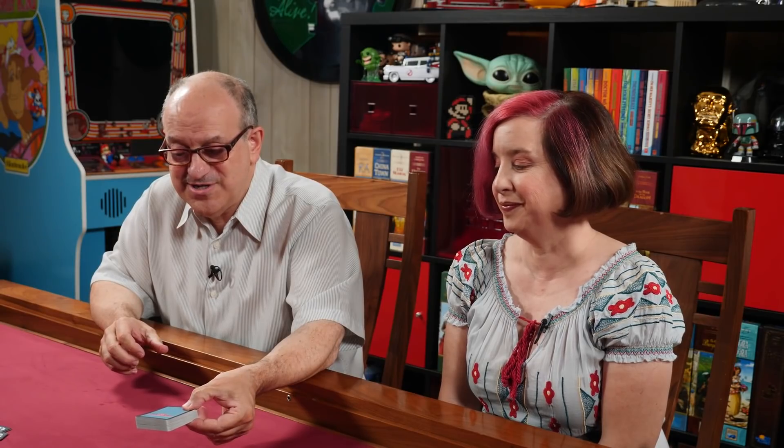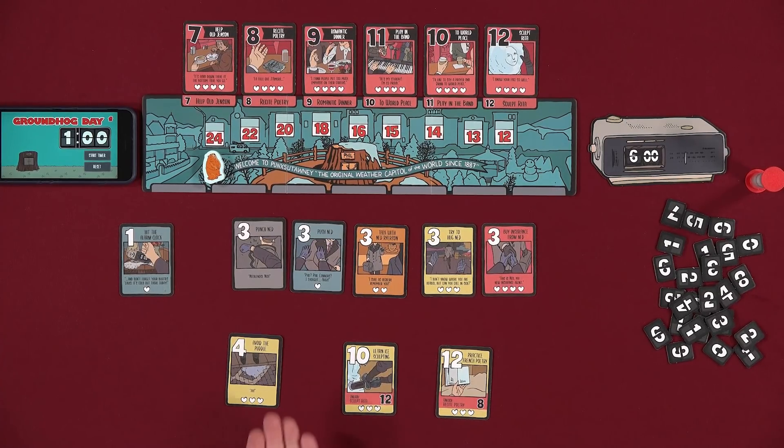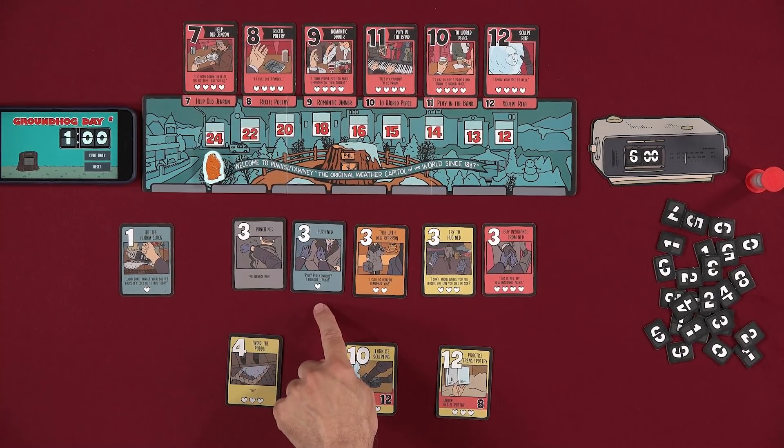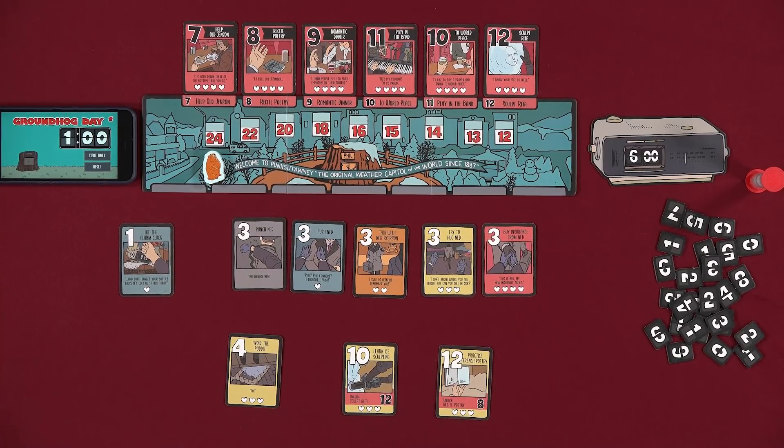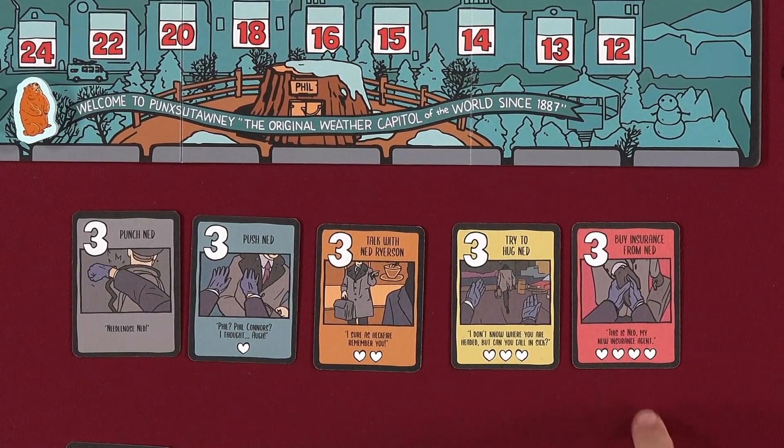The game comes in a deck of cards. They are numbered one through twelve in essentially five suits. The suits are called Selfish, Wild, Nice, Learning, and Perfect. The difference between the suits are the little hearts at the bottom, and that's going to become important when we end our day.